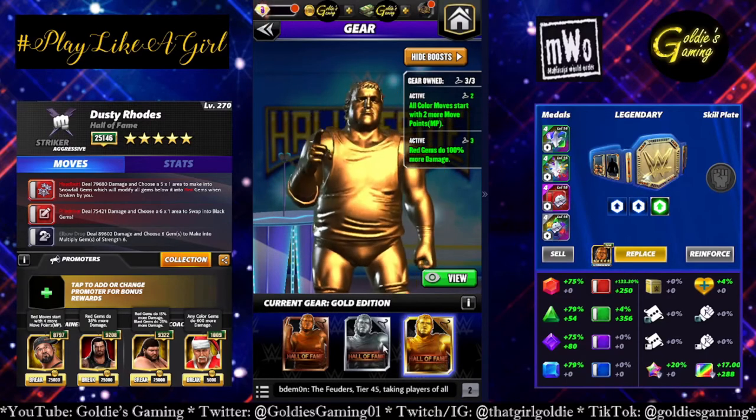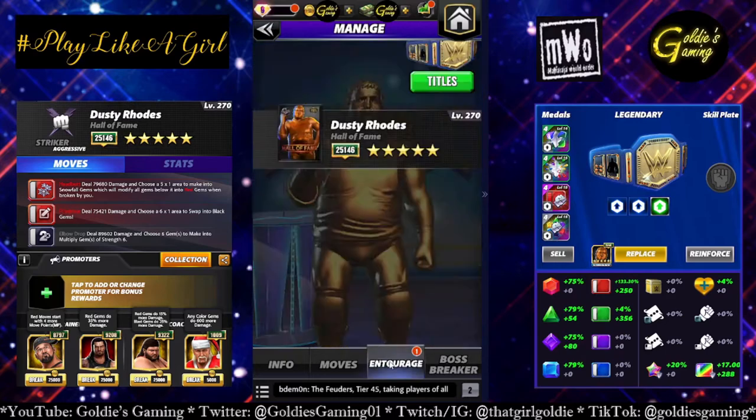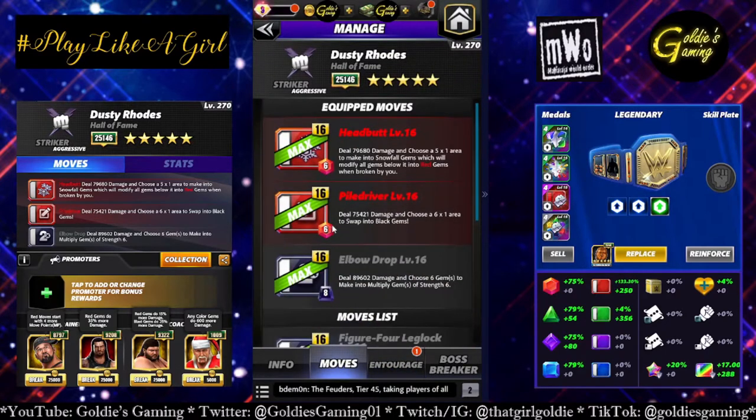Having both of the gears gives you 100% more damage to red gems. So we're going to take a look at the double red moveset with black 3. Red 1 is the headbutt, 6MP, deals 79,680 damage, and chooses a 5x1 area to make into snowfall gems, which will modify all gems below it into red gems when broken by you. Red 2 is the piledriver, 6MP, deals 75,421 damage, and chooses a 6x1 area to swap into black gems. And black 3 is the elbow drop, deals 89,602 damage, and chooses 6 gems to make into multiply gems of strength 6 — that is an 8MP move.